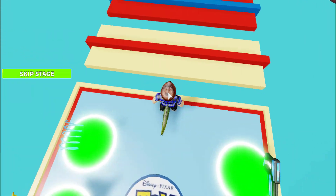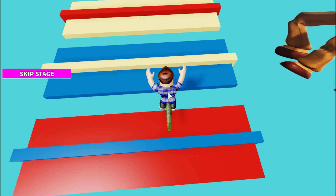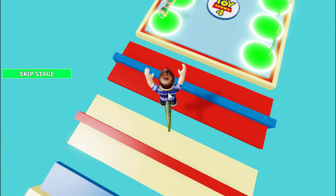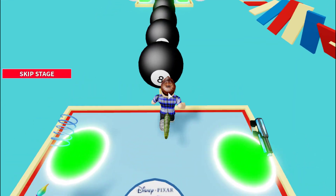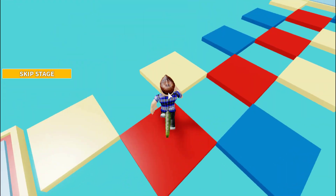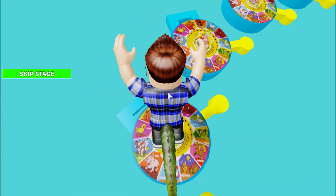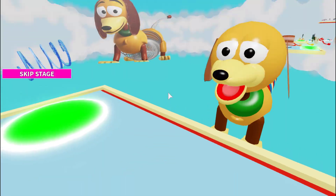This is kind of hard because they give you a really tiny platform to land on. Oh my god, half my feet are outside of it! Let's not fail at the last one. Oh, we almost failed! This eight-ball section is pretty easy. Oh, here's Mr. Potato Head! We'll just jump over these - they're real platforms. What is this thing? It looks like a board game.